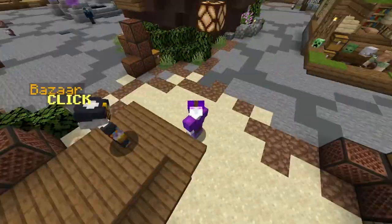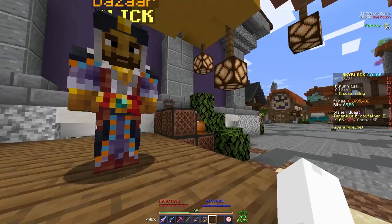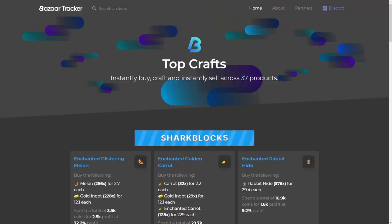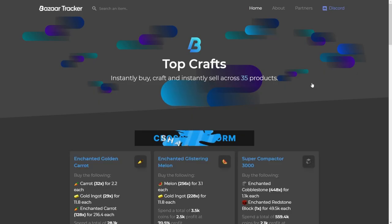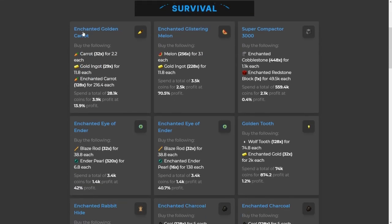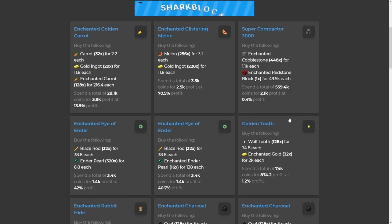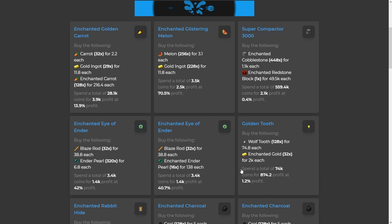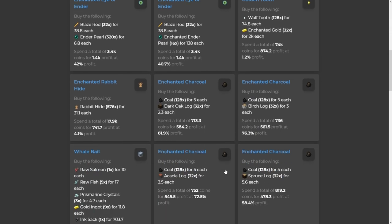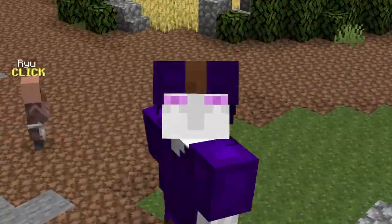Another popular method is craft flipping from the Bazaar to the Bazaar. There's a really useful website called bazaartracker.com. On the homepage, go to Top Crafts. You can see items like enchanted golden carrot with profits of 13.9%, 70.5%, 0.4%, and 40.7%. These are recipes that, if you have them, you can make some easy money crafting. Craft flipping can be really profitable simply because people are lazy.